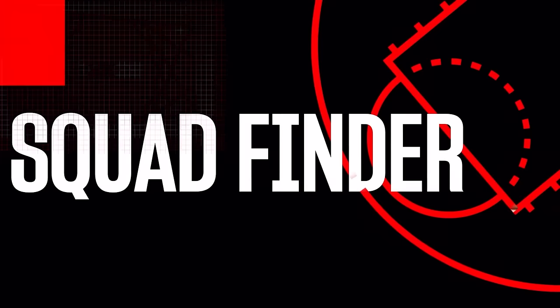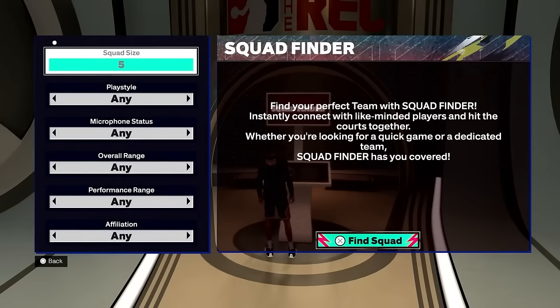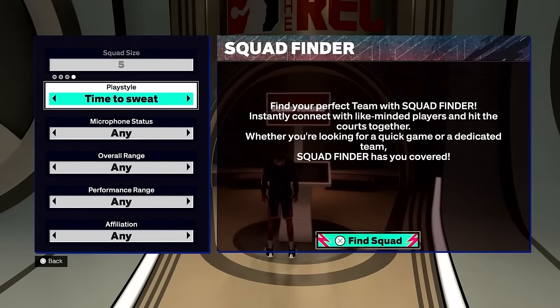While competition was a major goal for the team this year, fun is always at the top of their list. Another fun thing they added is called Squad Finder. It is a place, like the name says, to go find like-minded players who are trying to achieve the same goals you are. It's a great way to establish new connections and build chemistry with new players to compete with.